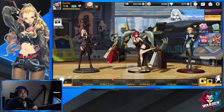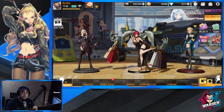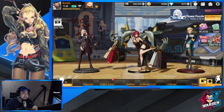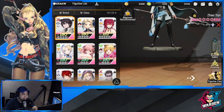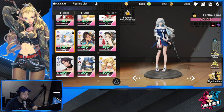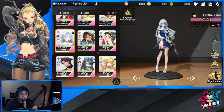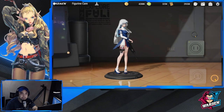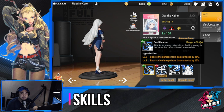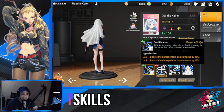Hey everyone, welcome back to Figure Fantasies. Today we'll be talking about Xanthakain, her strategy and how to build her. Let's proceed to Xanthakain — I already have her myself at two-star. Let's first figure out her skills, starting with her attack: Soul Cleanse.